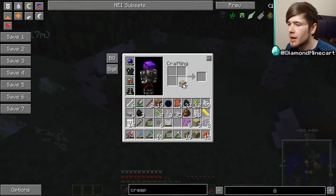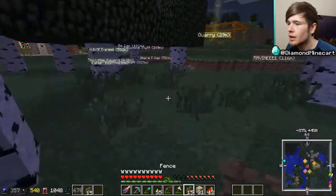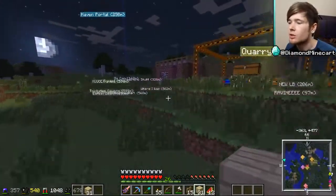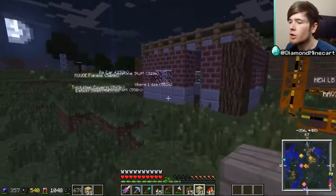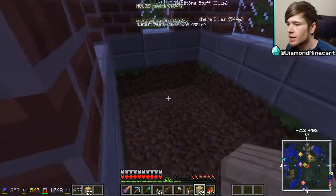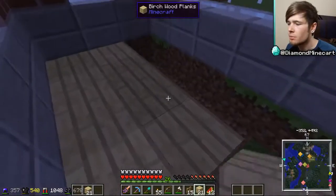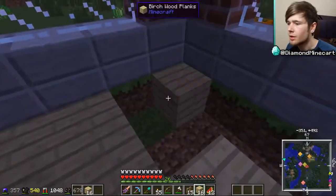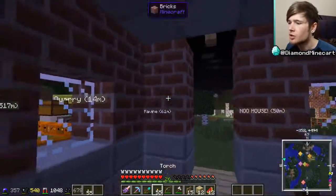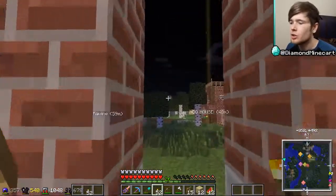That wasn't too bad actually — should be enough for now. We also built the construction block last time, which is what we're using to construct different things. We've got the construction table already, which means we just need a couple more things to copy and paste buildings — one of them being ink sacs. So let's disguise ourselves as a squid!